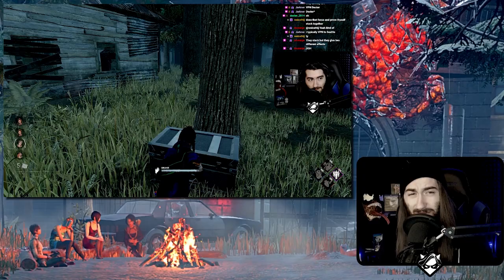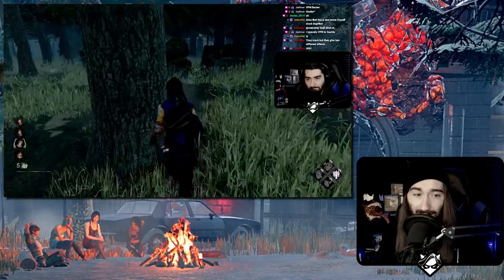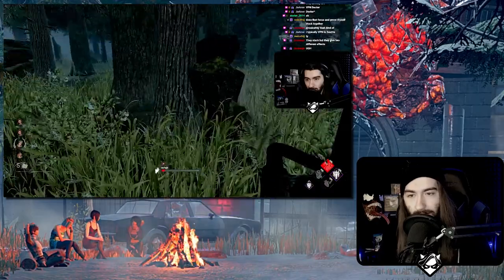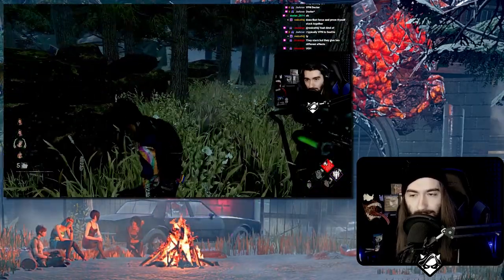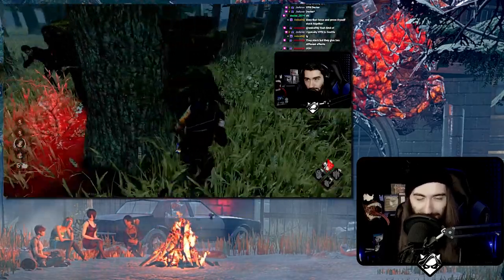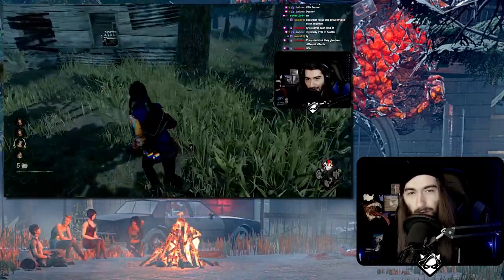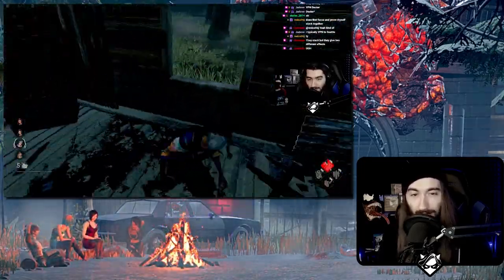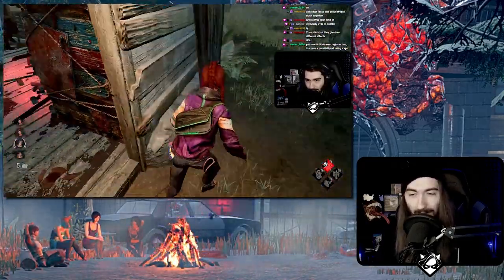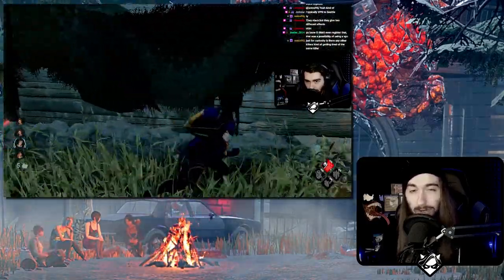Even killers don't really like playing on it too much because it's huge. So even though killers like Blight, Nurse, and Oni can get around pretty well, M1 killers also struggle because it's really huge. To put this in perspective: Shelter Woods is 176 square tiles. Mother's Dwelling, which is known as the biggest map in the game, is 188 — so it's only 12 tiles behind the biggest map in the game. Mother's Dwelling is a nightmare on its own because of its size, and Shelter Woods is pretty close.